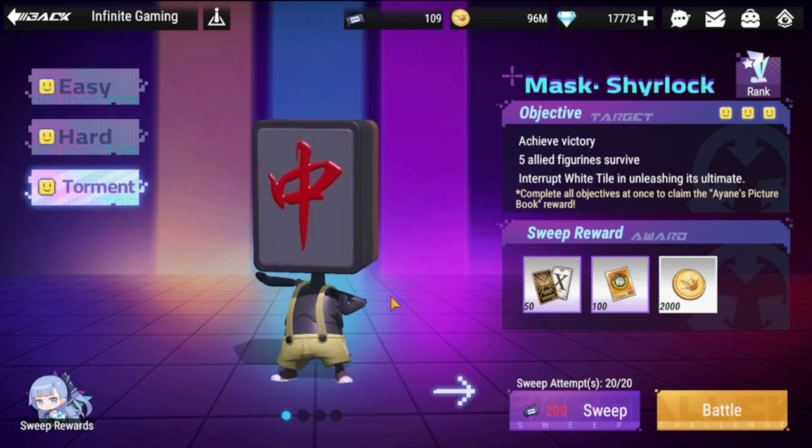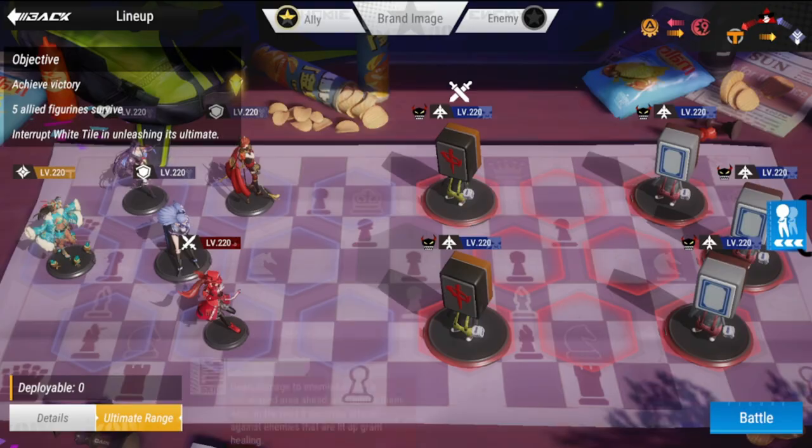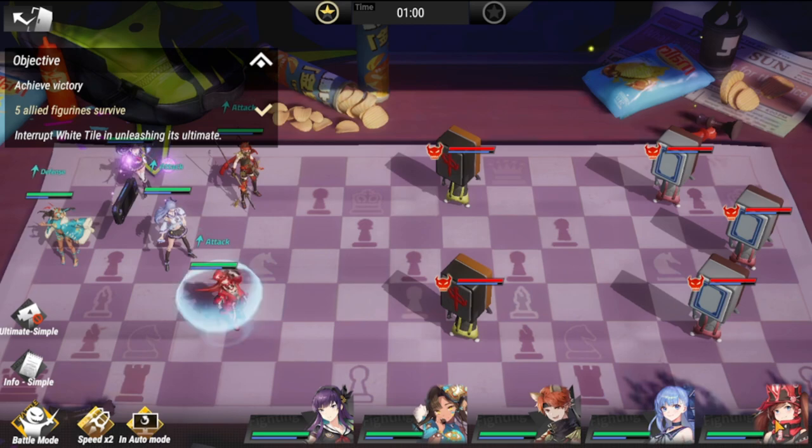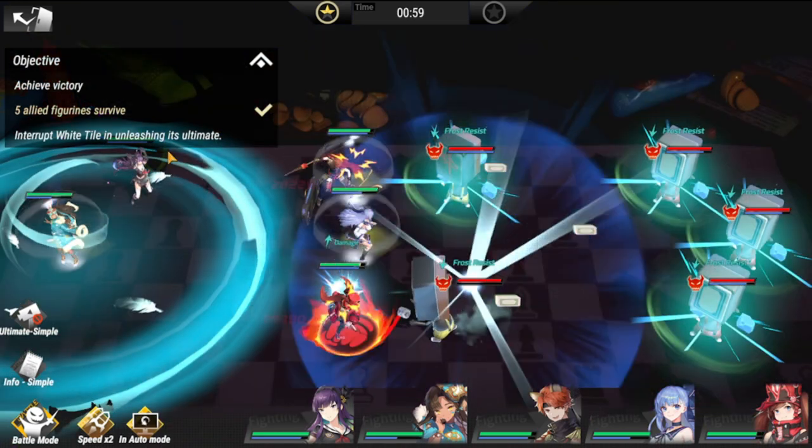For our final difficulty, torment, here is my lineup — a more expanded lineup with five figures. Ayani Okada is in the middle so she can get through to the three figures at the back. The objectives are five allied figures survive, and also interrupt White Tile from unleashing its ultimate.